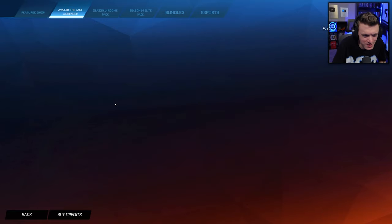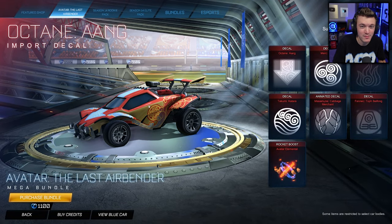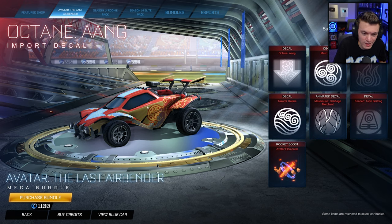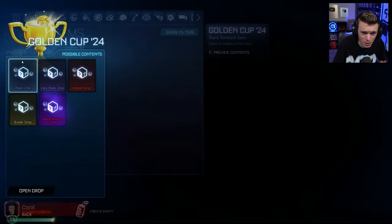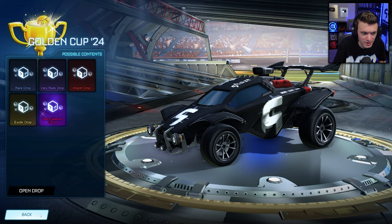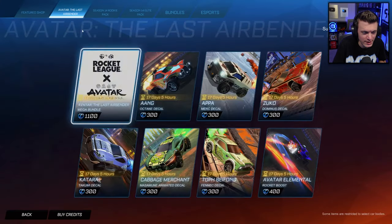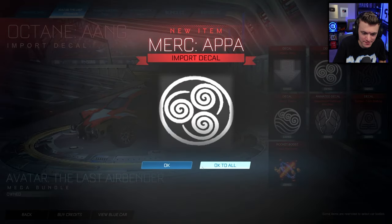I'm going to buy it — just don't hate me. It's 1100 credits, some cool Avatar: Last Airbender items, I want them. I didn't buy the City Slam event — I looked at the items and it was a pass. There were some cool animated decals from the past week, and there's the Golden Cup 24 crate, but I didn't do a video on that. I just want trading back — that's really all I want. Purchase bundle — 1100 credits, we got it.